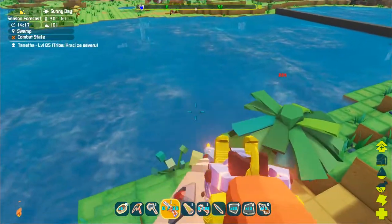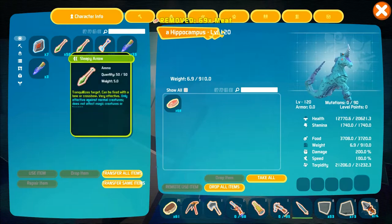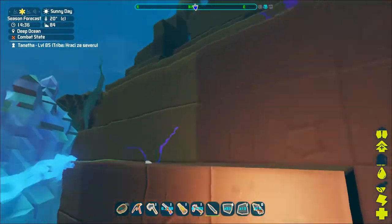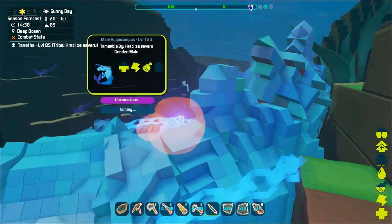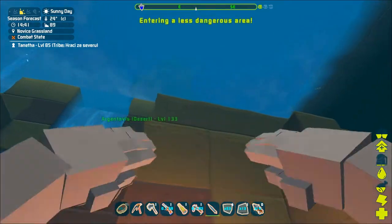Once the hippocampus is unconscious you have to place some taming food into its inventory. They are carnivorous so you can tame them with raw prime meat for best results, but any other meat will work as well. Also, once the kibble system is introduced they should be tamed with the ghost dragon neck kibble. All that is left to do now is to wait for them to get tamed.